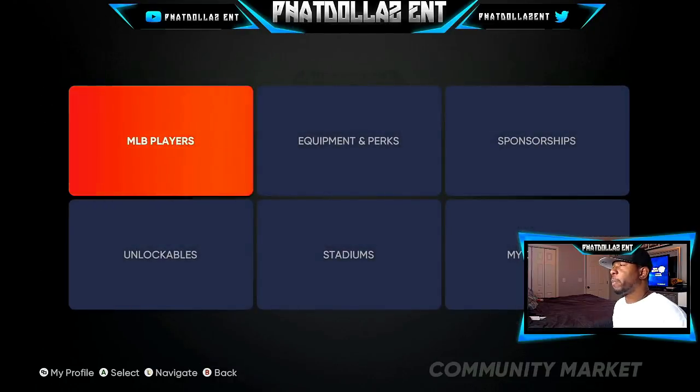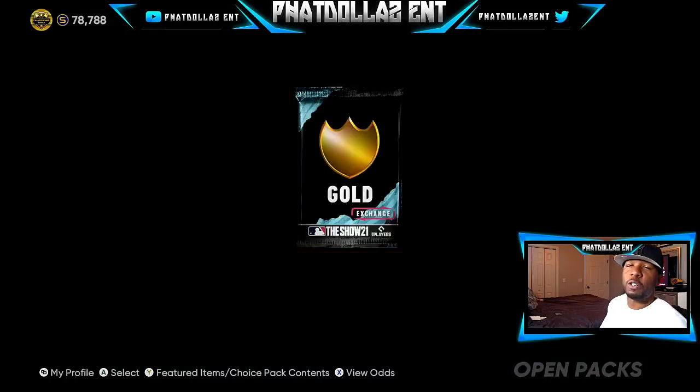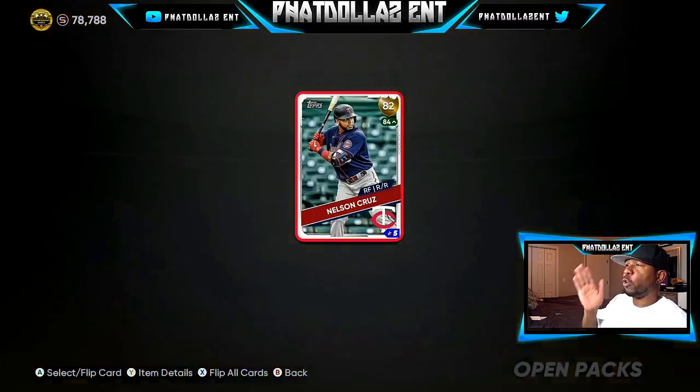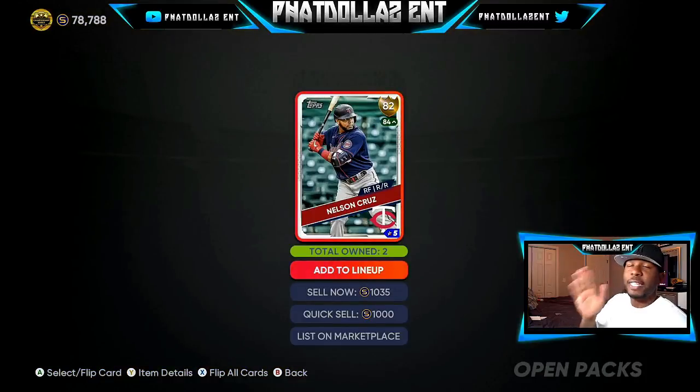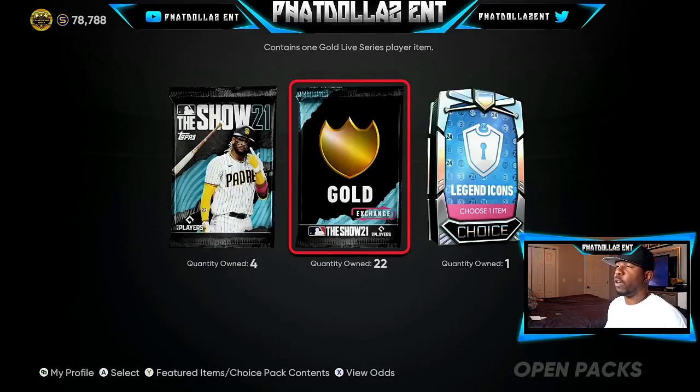We're going to go make some packs. You can see I was at 78,000 stubs — let's see how fast you can make a profit. We're going to open a few packs right here. If it's a thousand, we'll just quick sell it. 82 overall Nelson Cruz — this is a good investment. He's been on fire recently and has a chance to go up. So I'm going to hold him, but I could quick sell him now for 1,035 and make 35 stubs.